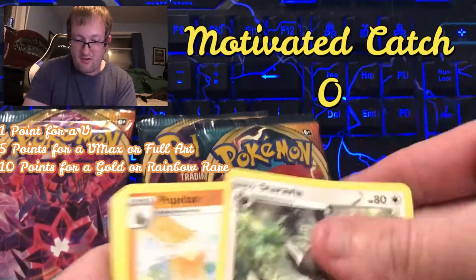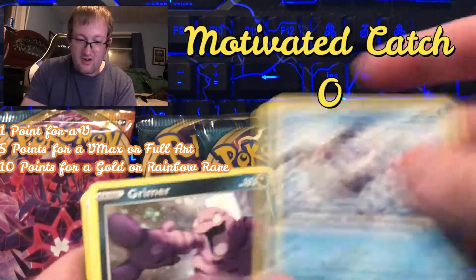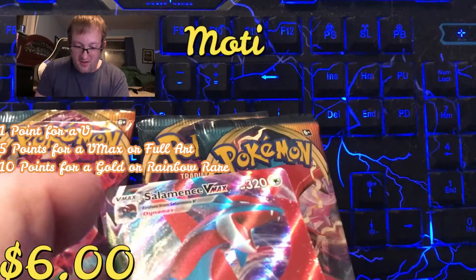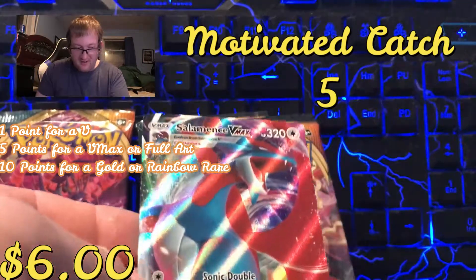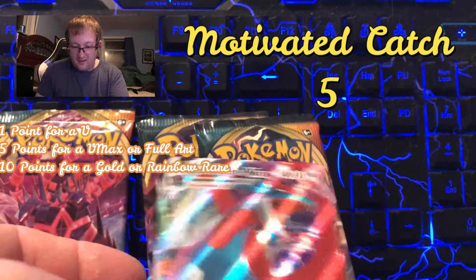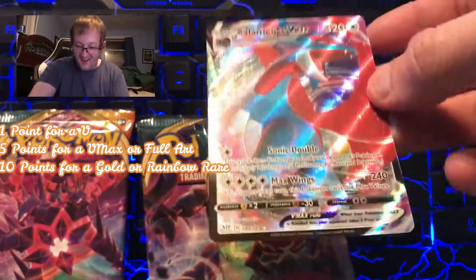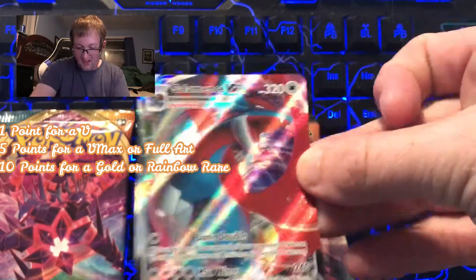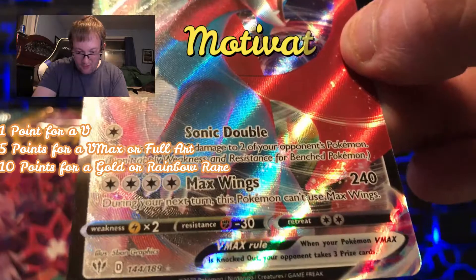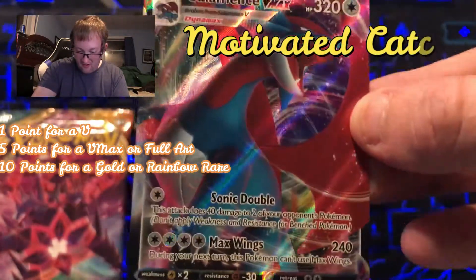Come on — get me a point so I can be up on the scoreboard. I keep getting these holos. Clank, Pokemon Breeder, and a Salamence Full Art! Salamence VMAX Full Art! Nice, nice, nice. That puts me up to five points, and that is 144 out of 189. That is such a nice card — check that out!